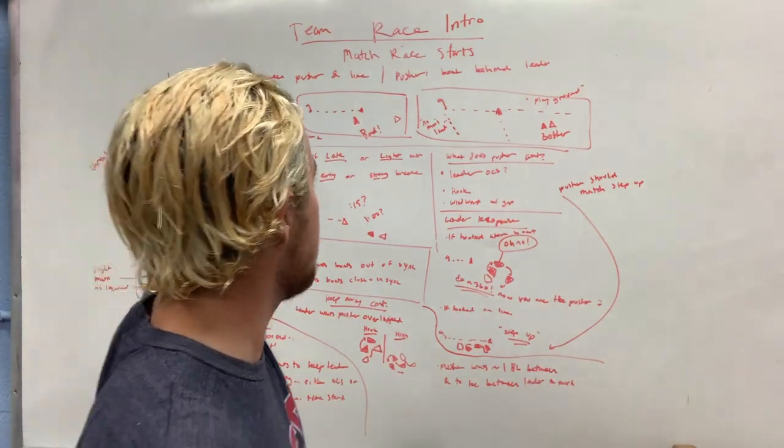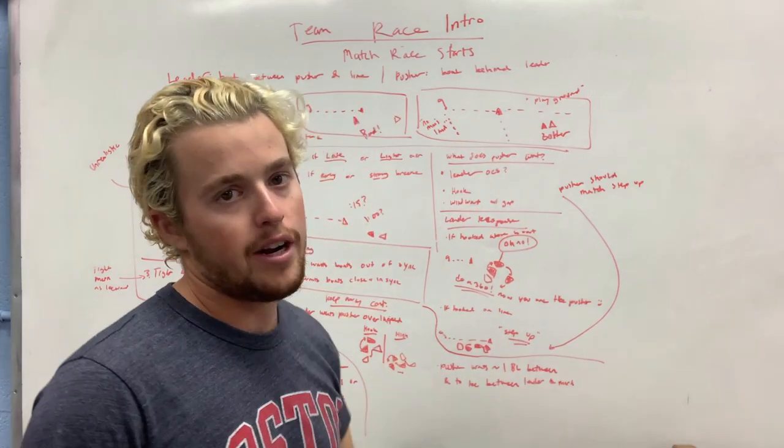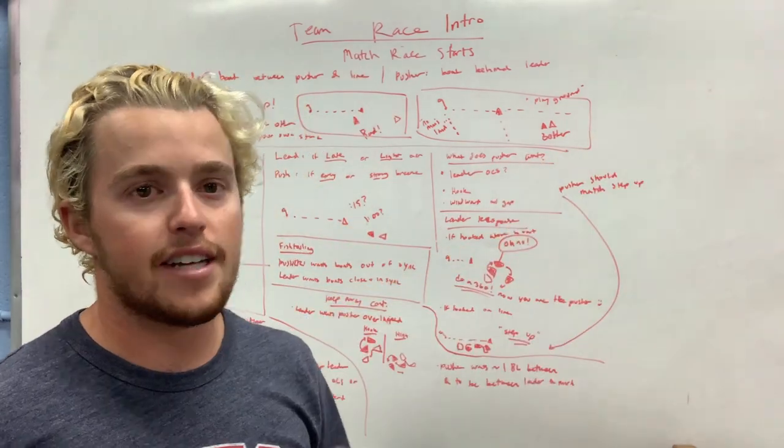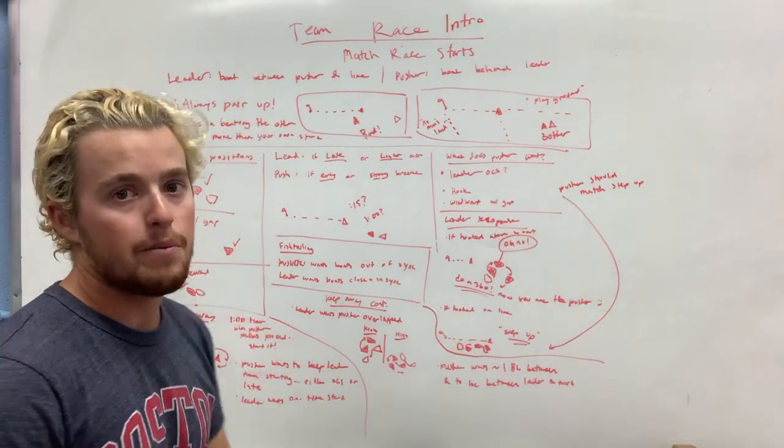In a match restart, there are two people, generally, on the approach: the leader, which is the boat in front, and the pusher, which is the boat behind. They'll be kind of lined up like this — that's how it should work if you're doing it correctly. So that's rule number one: always pair up.